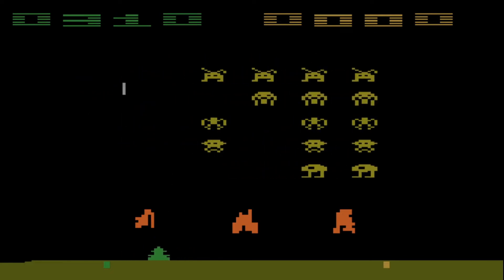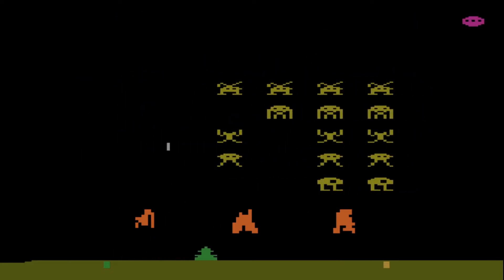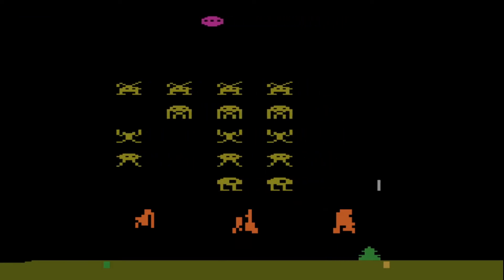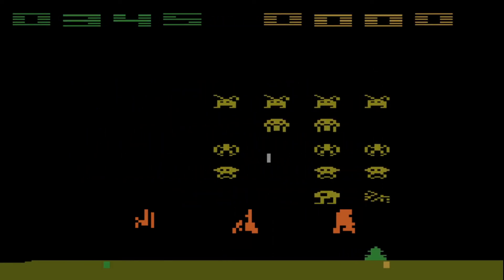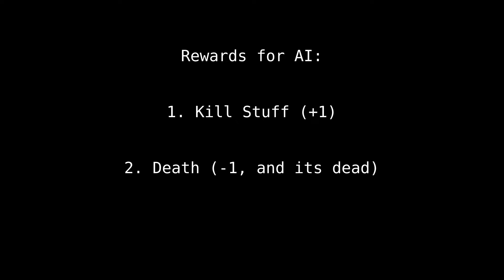This field of AI is called reinforcement learning, and it is able to learn by receiving rewards. In this game, the rewards are pretty simple. The first reward is for killing stuff, where it will receive a reward of plus one every time it kills an alien. The second is a negative reward of minus one for getting hit. Additionally, when the AI runs out of lives, it can no longer use our first reward because it's dead.